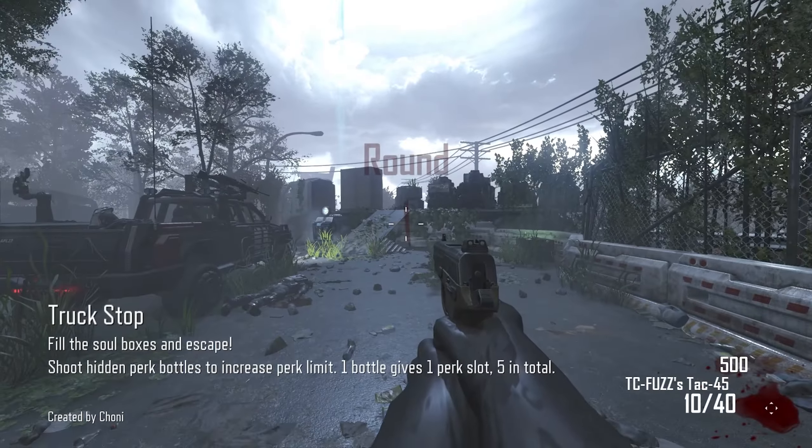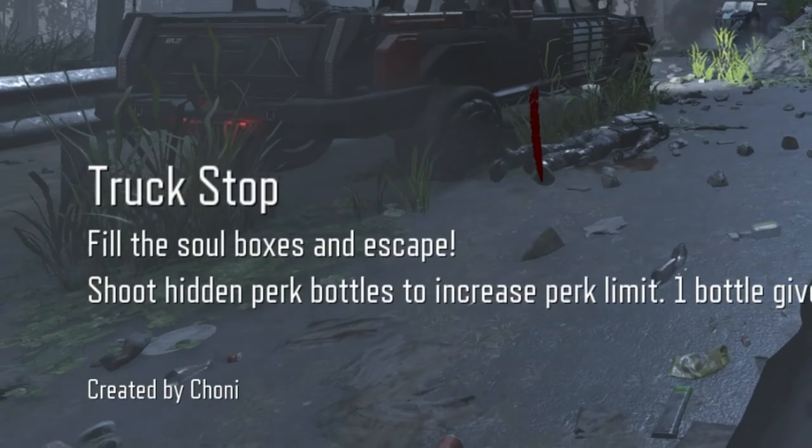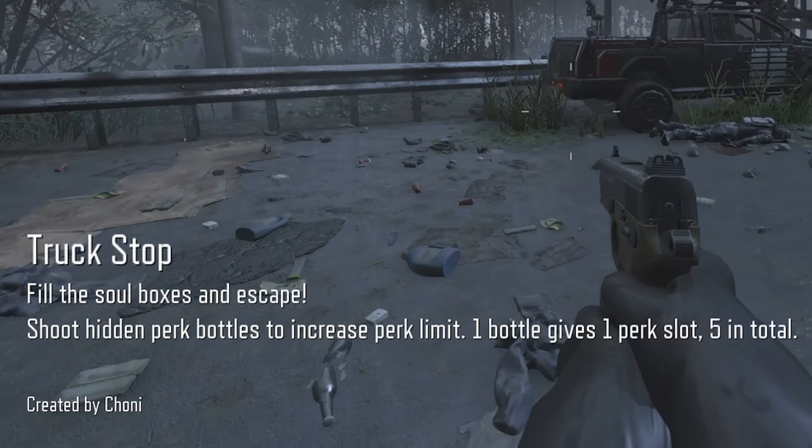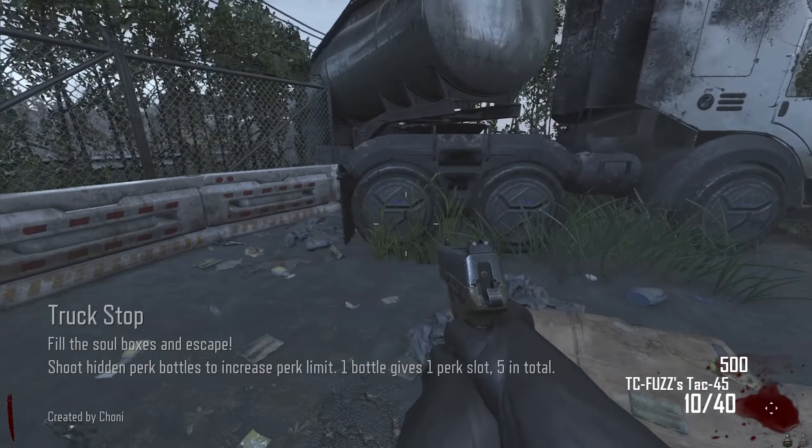All right, we are in. Fill the soul box and escape. Shoot hidden perk bottles to increase perk limit — one bottle gives one perk slot, five in total. All right, that's easy enough.